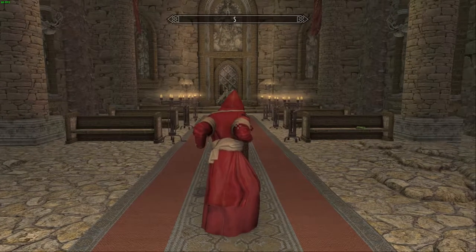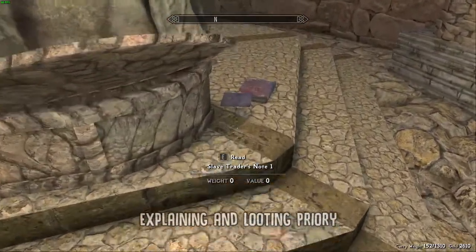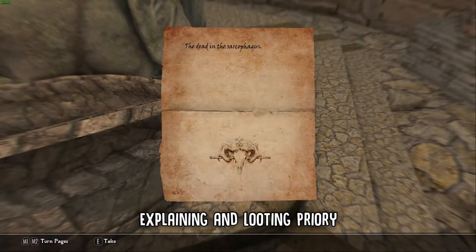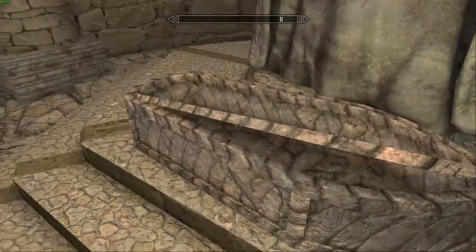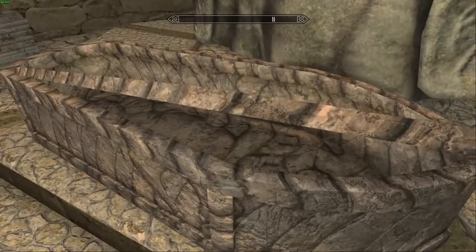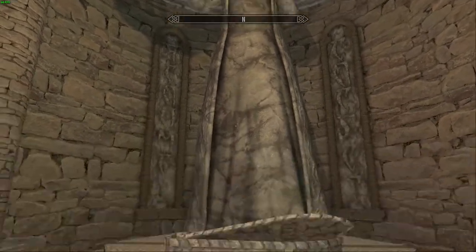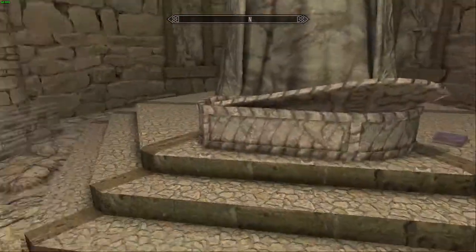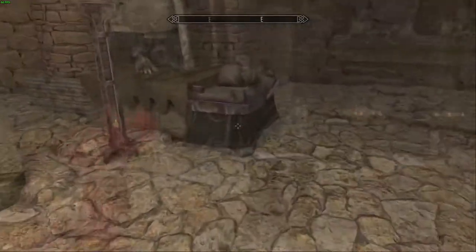Before we head out into Cold Harbor, there are a few things of importance we should go over. Right here beside our coffin, we can find a note from a slave trader — Pepe mentions this guy when we speak to him. These notes can be found all over Cold Harbor and are pretty cool to collect, so make sure to keep an eye out for them. To our left and right, we can find two coffins, both acting as player storage where you can store all the spoils you'll obtain in the realm.